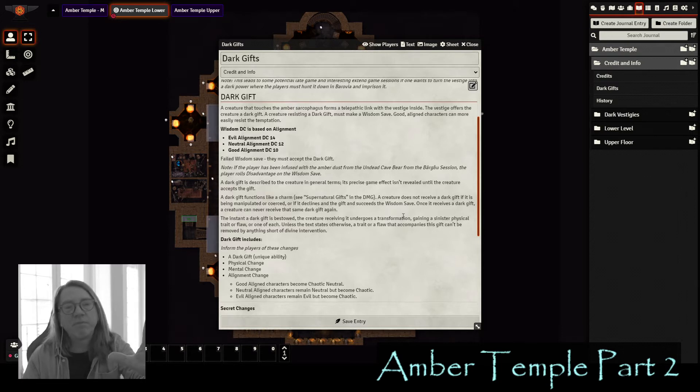A player can refuse the gift by trying to pull their hand away and break the connection. In order to refuse it, they must roll a wisdom save, and the DC is based on alignment. An evil aligned character needs to roll DC 14, neutral is DC 12, and good aligned is DC 10. If they fail that save, they're going to get the dark gift whether they want it or not.